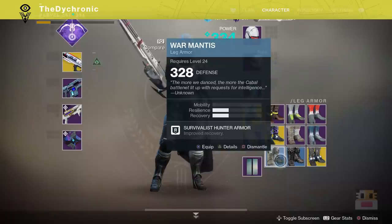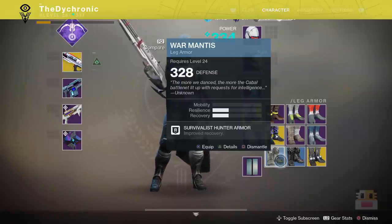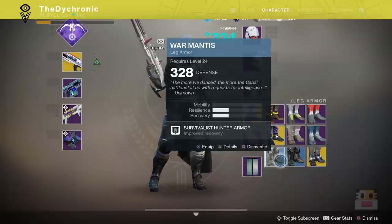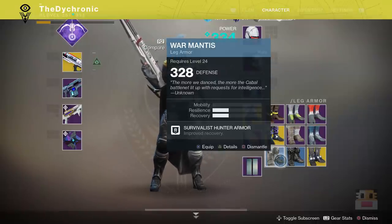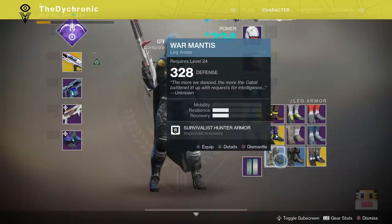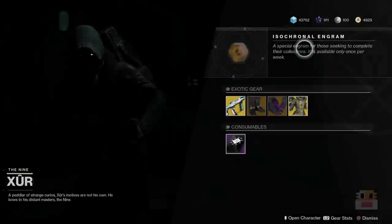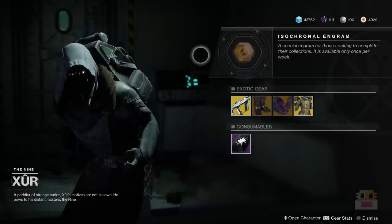Hold on, I'm looking on DIM right now — I bet I have one in my inventory. Maybe I got it on PC and I just don't remember, and I literally just wasted one of those engrams. According to DIM, I don't have it. I probably dismantled it. If I did have it, that's a little mean. That's a little stupid. That's a little mean, Xur.